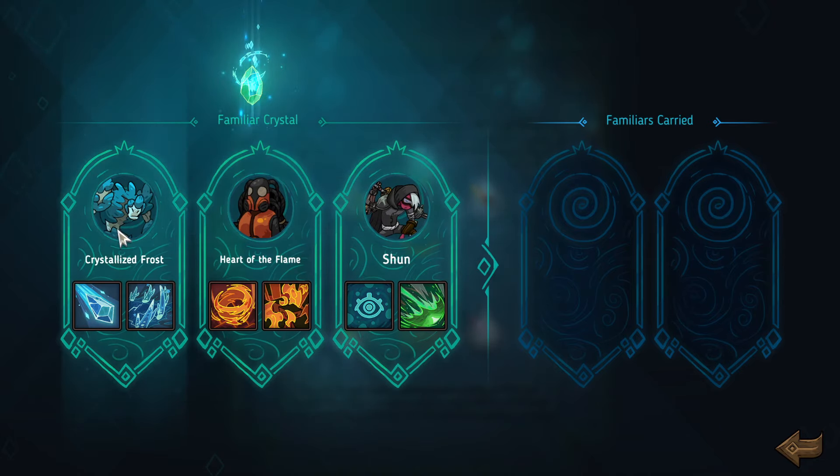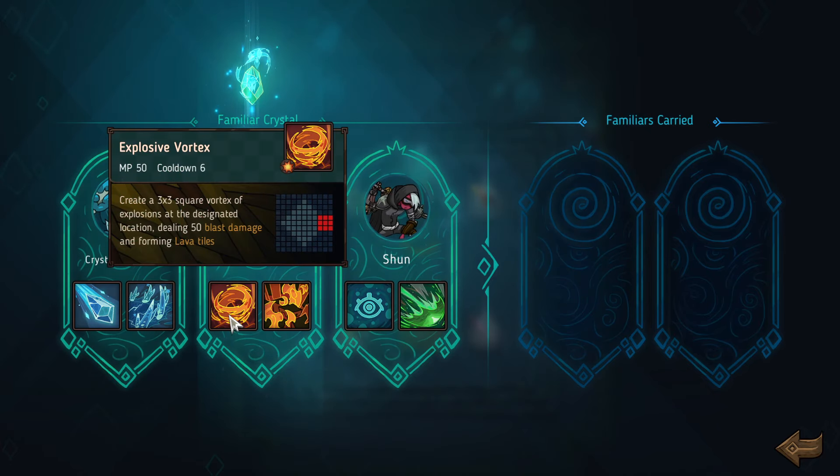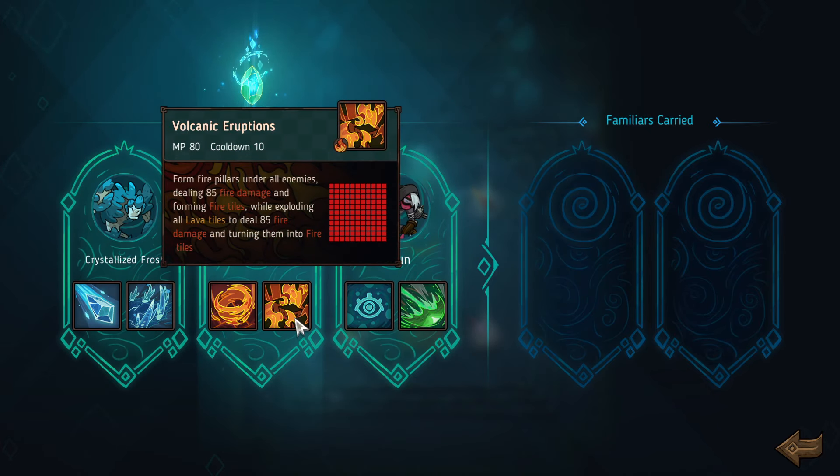Crystallized Frost — actually, in the Ocean Depths you're going to get a lot of guys who are weak to ice. Or fire, but... I do like Heart of the Flame a lot. Vortex of Explosions and Fire Pillows under all enemies is really good.